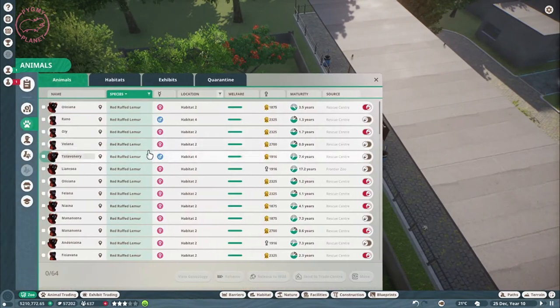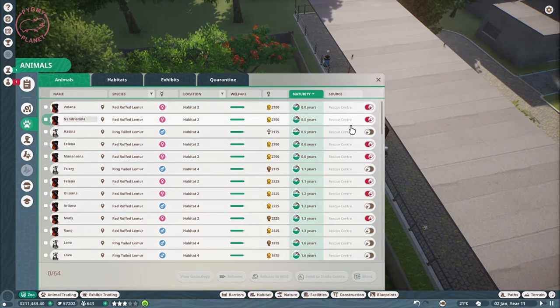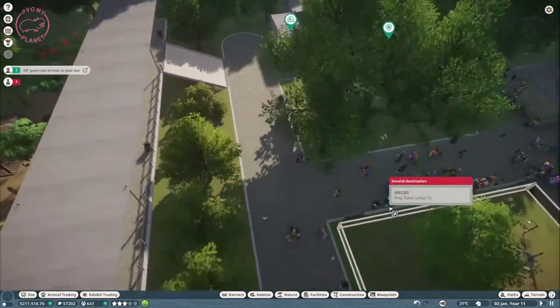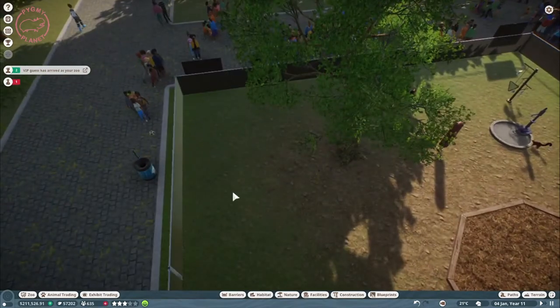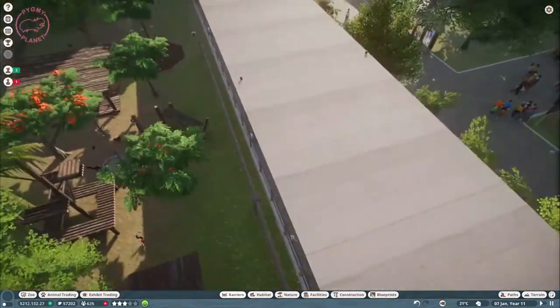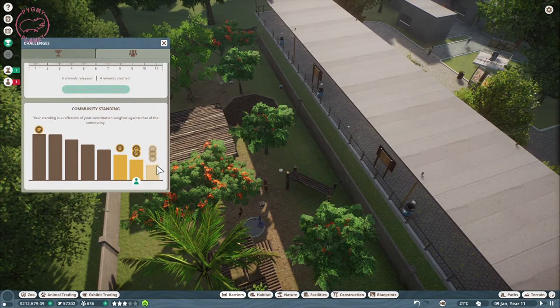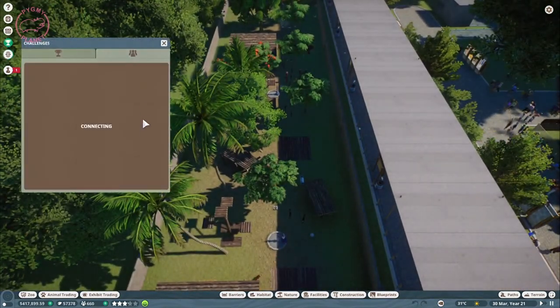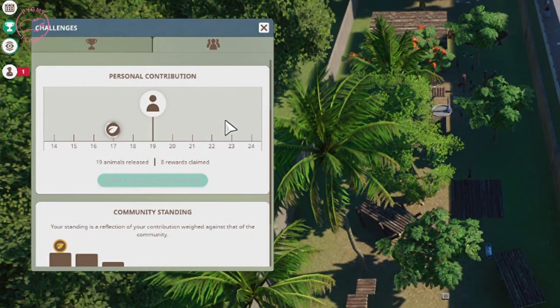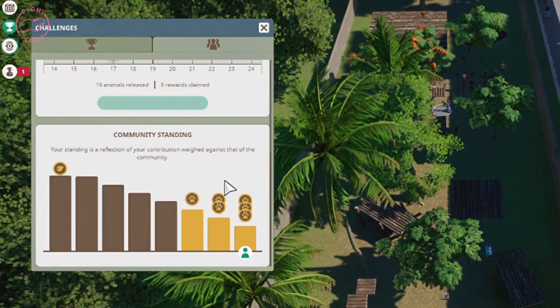I think I only released about six animals and we already have two reward animals — this is really easy! What I've been doing is giving contraceptives to the females and just moving the males to the other habitat. I had to change the barrier since the original one was climbable. We've now reached our goal at precisely 19 animals released — we are at the top receiving three animals! I really thought it would take more time. That's it guys, I hope you enjoyed the video. Please comment, like, and subscribe — see you next time!